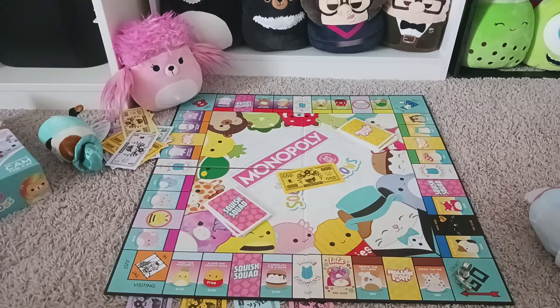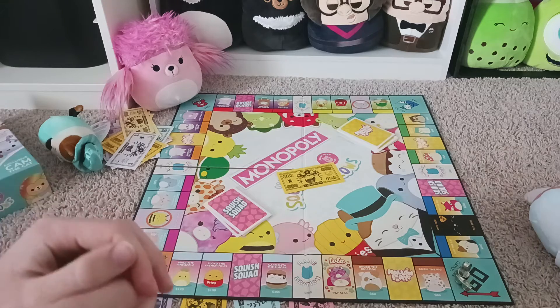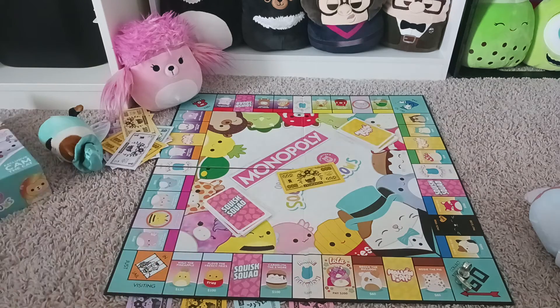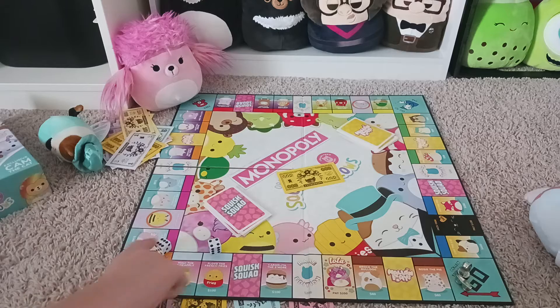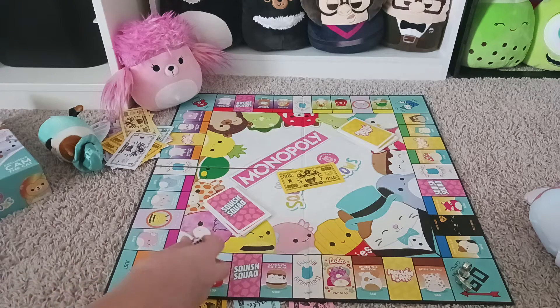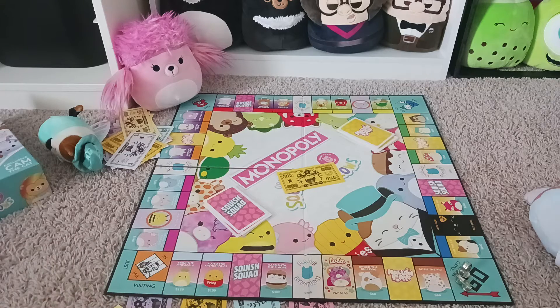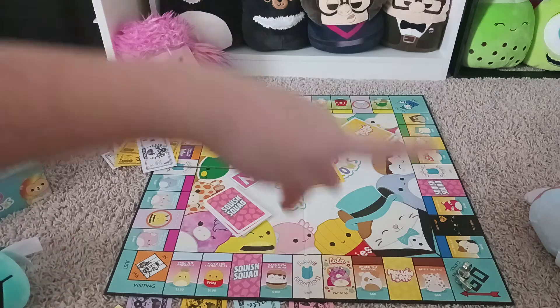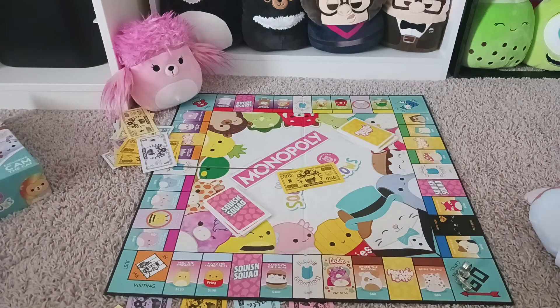That's how to set up. To know who goes first, each player is going to roll. The bunny got four. Let's see what the pink one gets - the pink one got ten. So the pink one goes first because it had the highest number, and then it just continues to the left of the person. Say Cam was playing and to the left, then it would be bunny, then Cam. It doesn't matter what number you get after that.